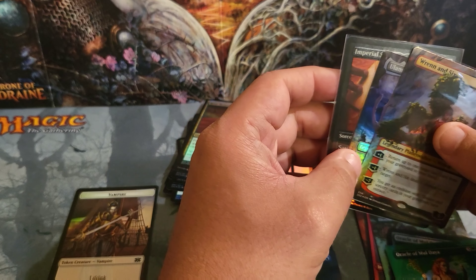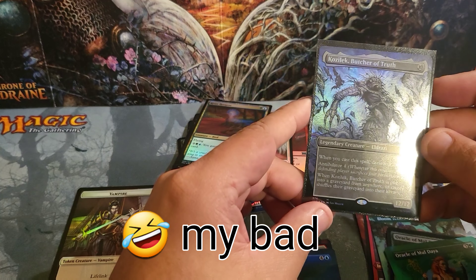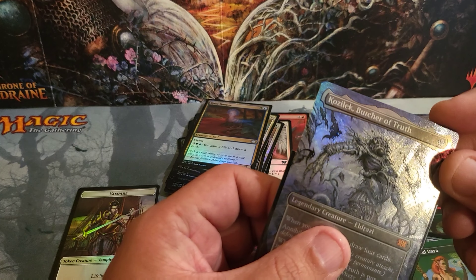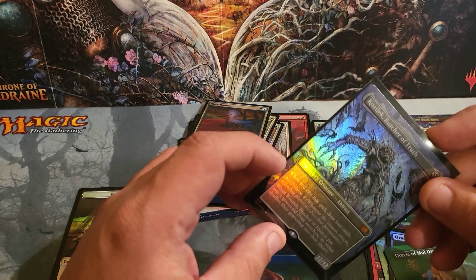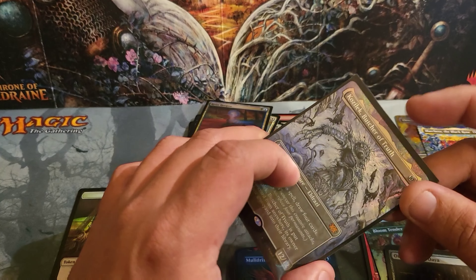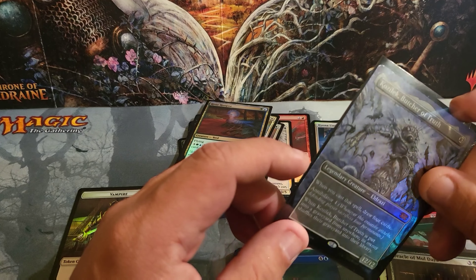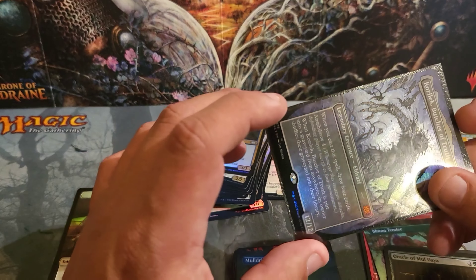I did buy two single box packs before and I did pull a foil etched Eldrazi. On the next video I'll put that on there for y'all to see — I don't feel like digging through my stuff because I probably won't be able to find it right now. Actually, hold on — you know how we see videos where people say 'let me go look for this real quickly'? Well, here it is. The Kozilek is textured, so it looks pretty cool — pulled this in a pack at a local LGS. So I've definitely pulled my money's worth from these boxes.